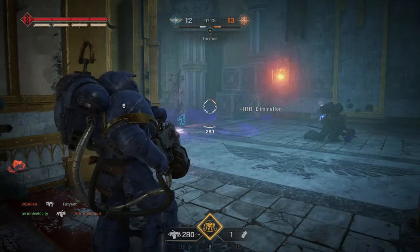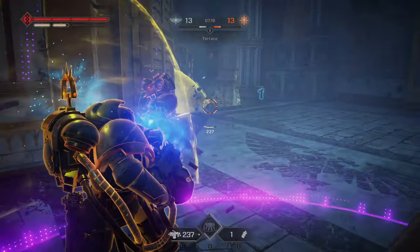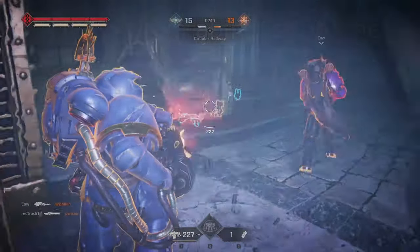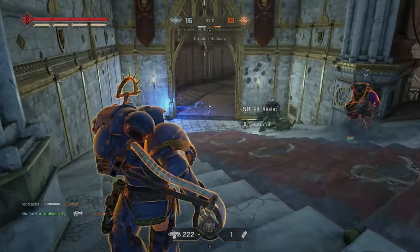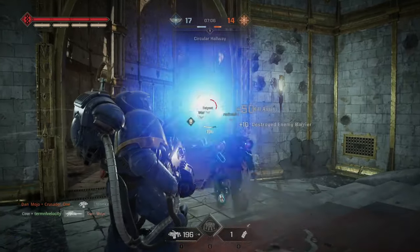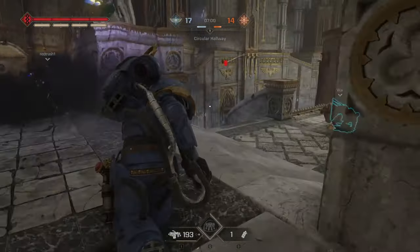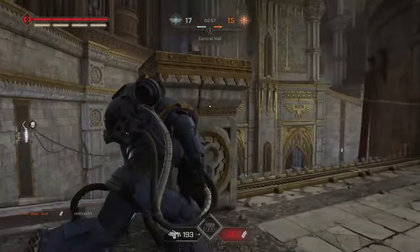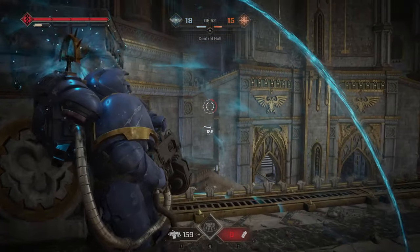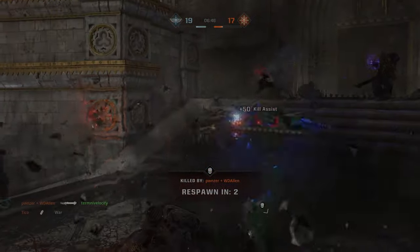Grenades are insanely powerful in this game, so having a Bulwark to basically jump on them like Steve Rogers is what you need. Heavies are used purely for initiating a rush and holding down lanes of fire. While doing this, a Bulwark can use his ability at a choke point, the Assault can flank from the side, the Tactical scans for wall hacks and information, and the Vanguard can grapple a Heavy or Bulwark to ensure the enemy cannot counter. Every class on its own is very good, but paired with teamwork and communication you become an unstoppable powerhouse.